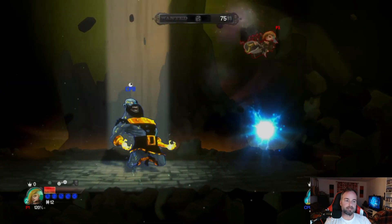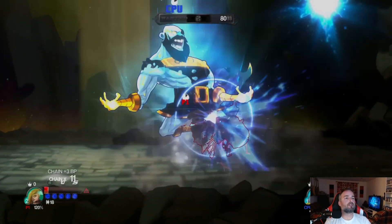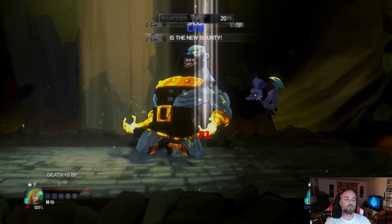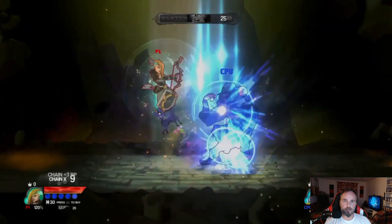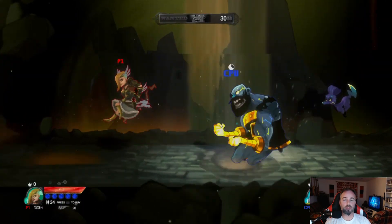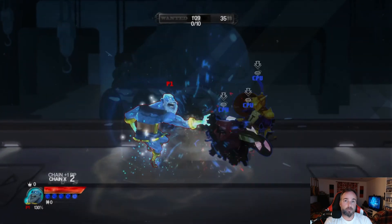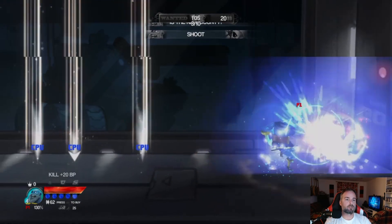Pour ce qui est des points, si vous effectuez des combos, vous allez obtenir un certain nombre de points. Dans le combat lui-même, vous allez pouvoir dépenser ces points-là — c'est comme de l'argent. Par exemple, faire venir un personnage qui va vous aider. Les personnages qui peuvent vous aider sont directement reliés au personnage que vous personnifiez. Par exemple, si vous personnifiez le personnage de Guacamelee, l'aide que vous allez obtenir, ça va être des poulets. Chaque personnage a son aide spécifique.